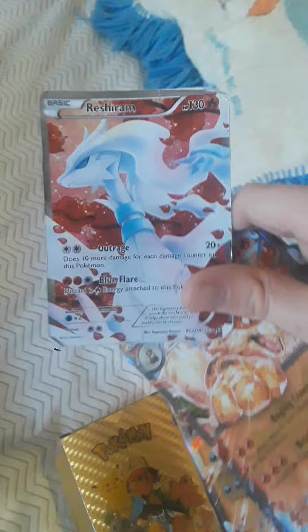So let me show you my cards. These are gold cards. We got the Reshiram, 130 HP — really cool. Got Arcanine, 280 damage.